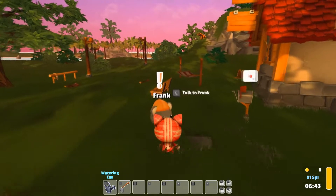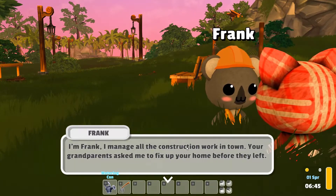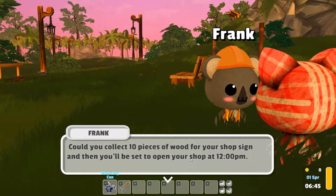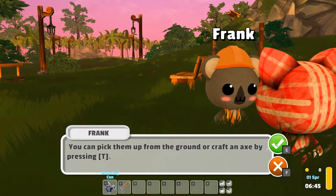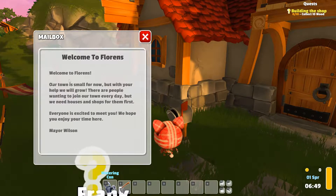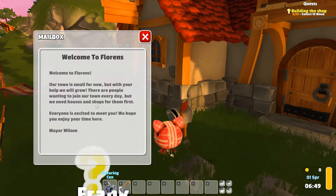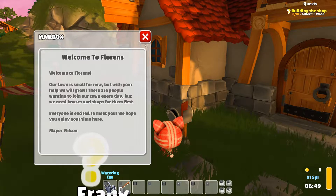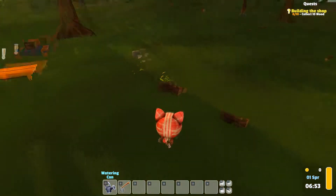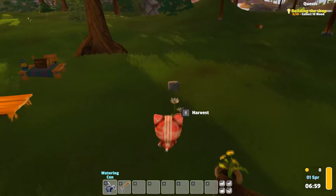I guess I get started by saying hi to this dude. "Hi Frank! I manage all the construction work in town. Your grandparents asked me to fix up your home before they left — could you collect 10 pieces of wood for your shop sign?" I sure can, but I'm gonna check the mailbox first. "Welcome to Florence — our town is small for now, but with your help we will grow. There are people wanting to join our town every day, but first we need houses and shops for them. Everyone's excited to meet you!" When I played last night I just sort of got the gist of how it all worked but I didn't really explore or meet anyone.